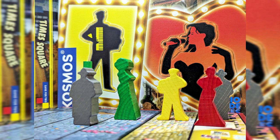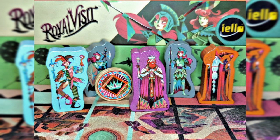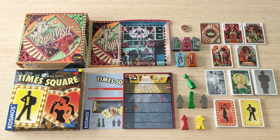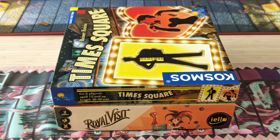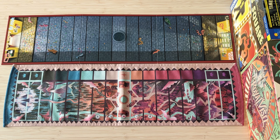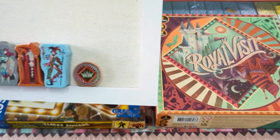Let's dive into a side-by-side comparison of both games. I'll show you all of the components and the game boxes, then I'll teach you how to play. Royal Visit's box is slightly thicker and contains an insert, while Times Square doesn't include an insert. Times Square uses a cardboard game board, while Royal Visit uses a cloth playmat. The playmat is a bit wider, although the game board is a bit longer.